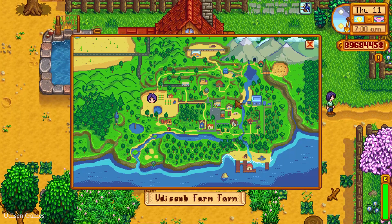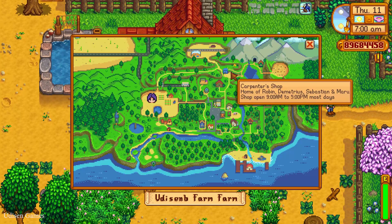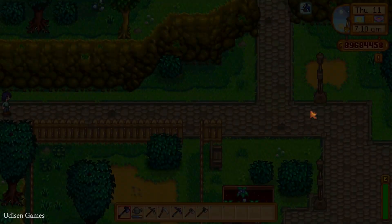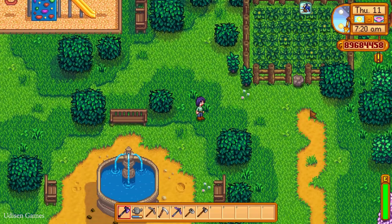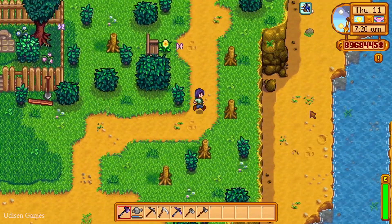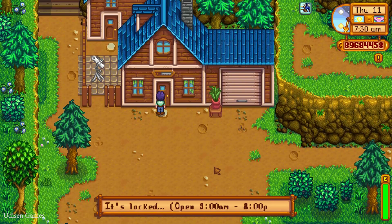After that, press a button and find the blue house here. You must go through your farm to the right, then upward. This house is open between 9 a.m. and 5 p.m. every day and closed on frost days, usually. But sometimes the carpenter can go to another place, as you can see.